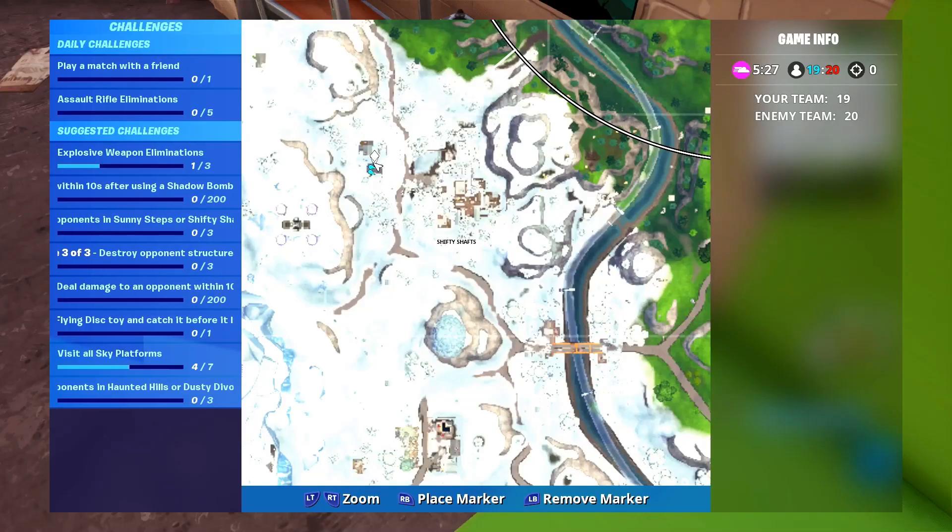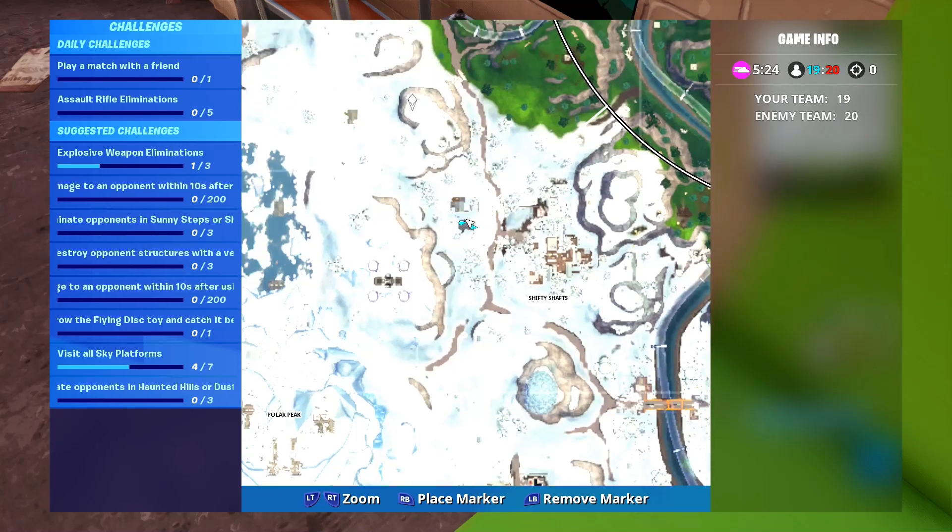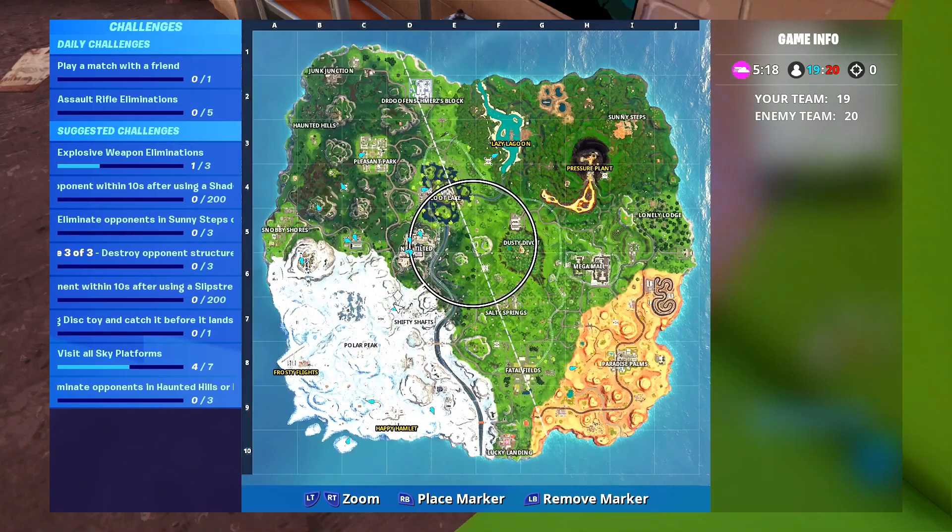It's a very simple one to do. I'm going to show you there — just to the left of Shifty Shafts guys. There's Shifty Shafts, you've got these little buildings here, it's the all grey one right there. You should know where Shifty Shafts is guys.